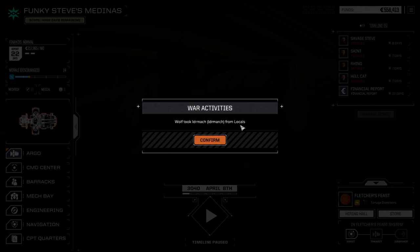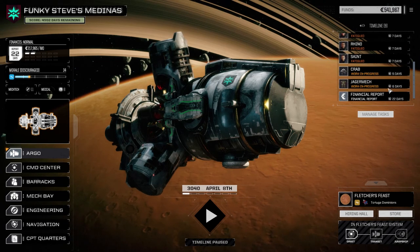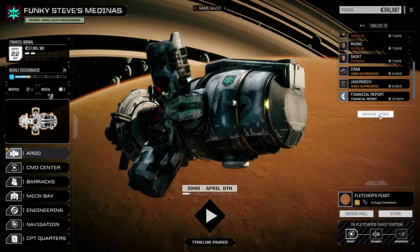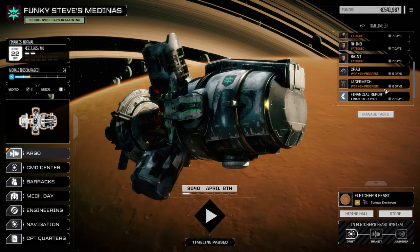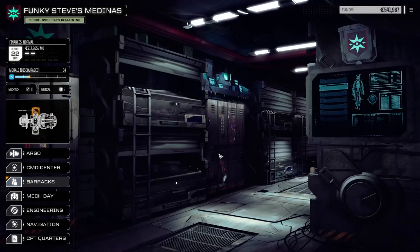Wolf took the system from the locals. So 14,000 in repairs — that's a lot less than what I thought it was going to be. Six days of repair time, actually really only four days. That's excellent. Got time to pull off another mission before the end of the month.